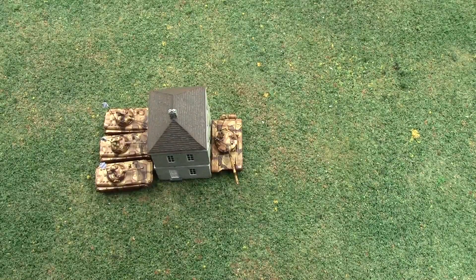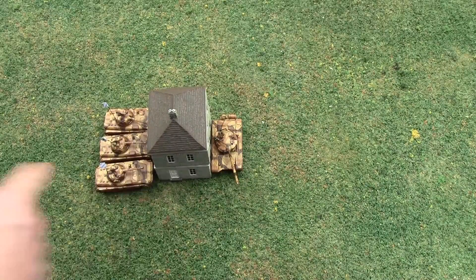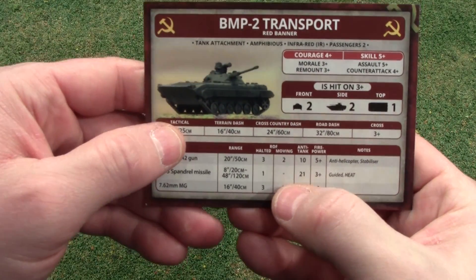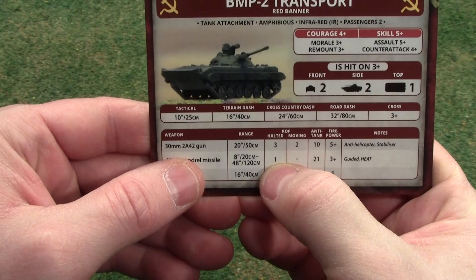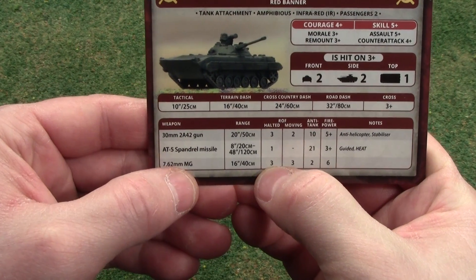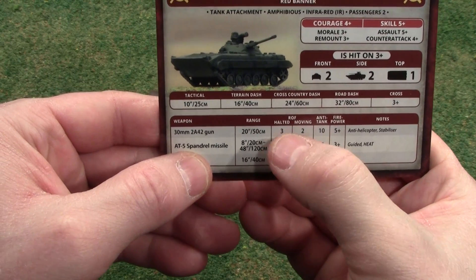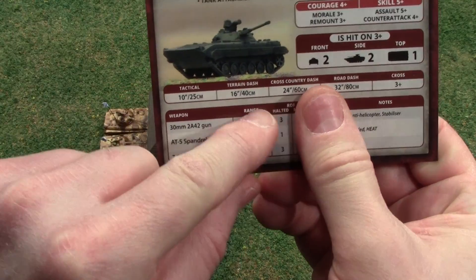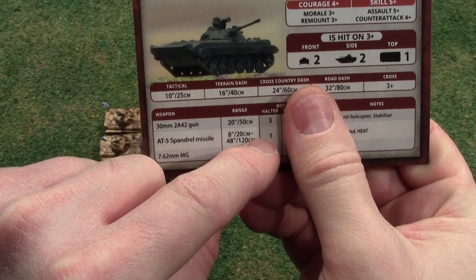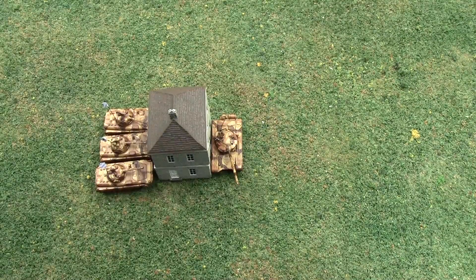What blitz move allows them to do is move and still be able to shoot at their halted rate of fire — in this case, one shot. They would still get one shot. If they were moving it would be two or three. So by making this blitz move, they are considered not to have moved, and they get to shoot that one shot. Of course, they're going to have to be eight inches away, but this is just for an example.